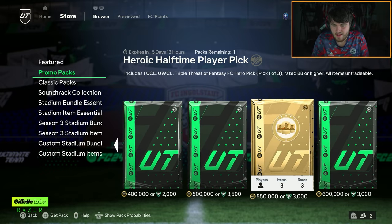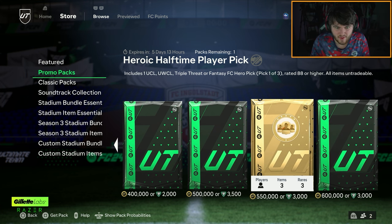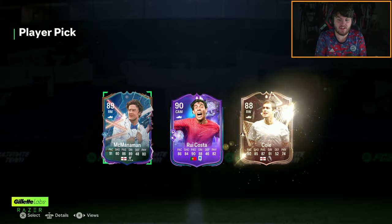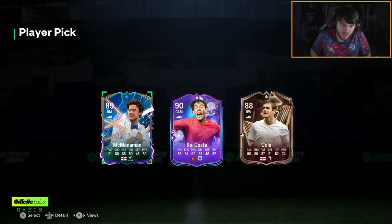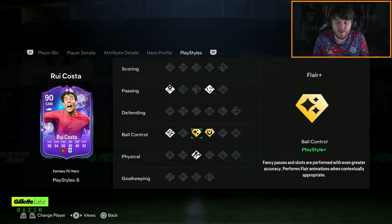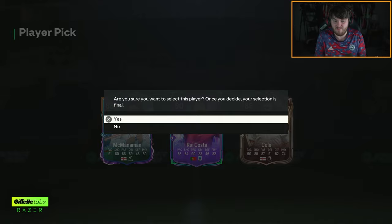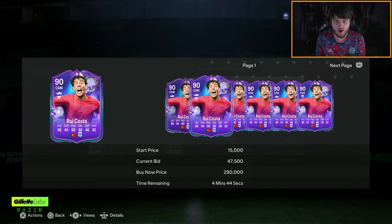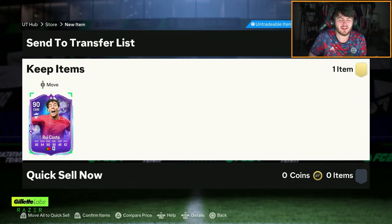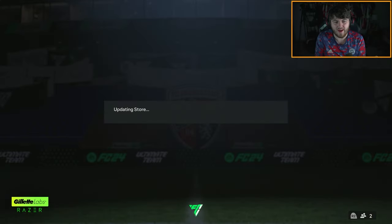I've got to my buddy Rob's account right now. We're opening up his heroic halftime player pick and his halftime elite pack. I've paid for the points, so he's just going to log into his account and have some free stuff waiting there. We got ourselves fantasy Rui Costa — that's definitely the pick there. This card doesn't actually look that bad, but because Rui Costa was kind of a meh icon last year, I honestly just want to think he's going to be a meh hero as well. The play styles are okay — Flare Plus and First Touch Plus are okay, but not great.